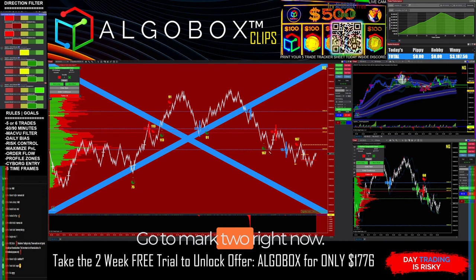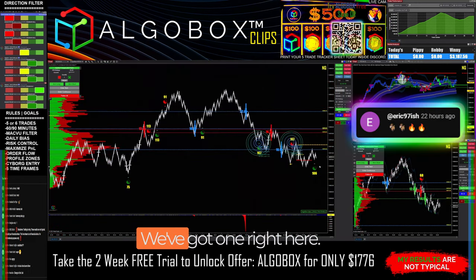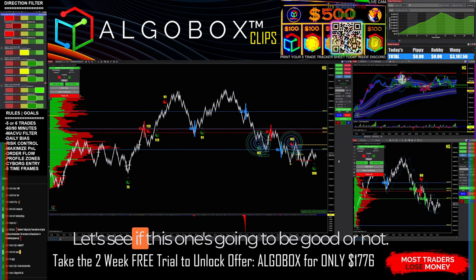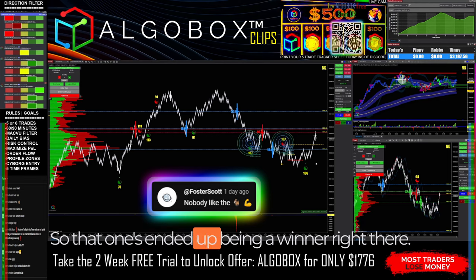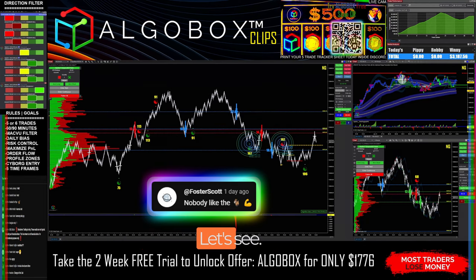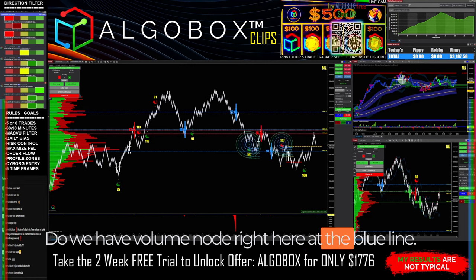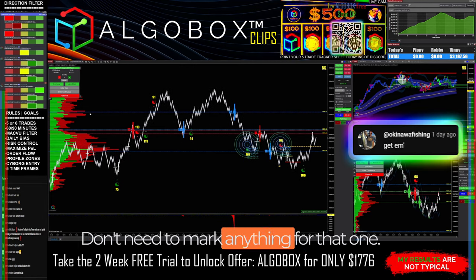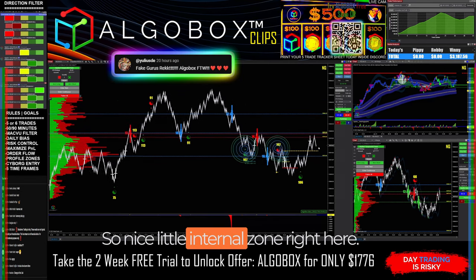Going to mark two right now. Really want to see three for the full cadence — we've got one right here. Let's see if this one is going to be good or not. Divergence. That one ended up being a winner right there. We have a volume node right here at the blue line — two blue lines, two blue nodes right here — so a nice little internal zone.